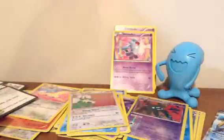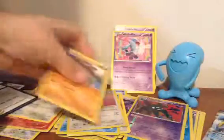Pinsir, Staryu, Staryu, Swablu, Snover, Wailord, Scatterbug, Karrablast reverse, Fisherman — oh cool. There is no EX. A Lucario — okay. Perfectly opened pack.